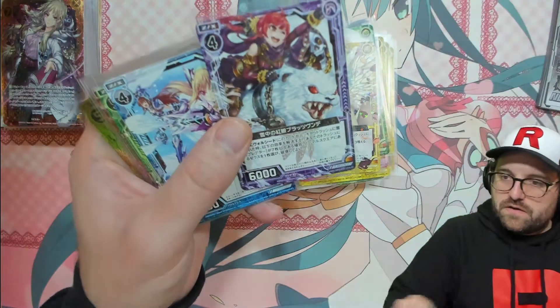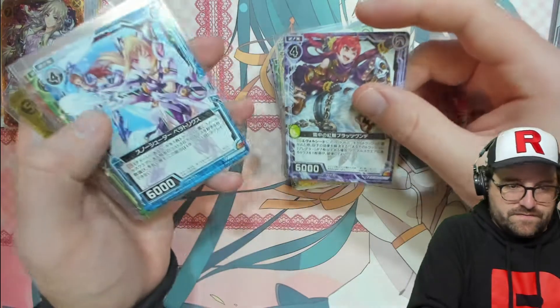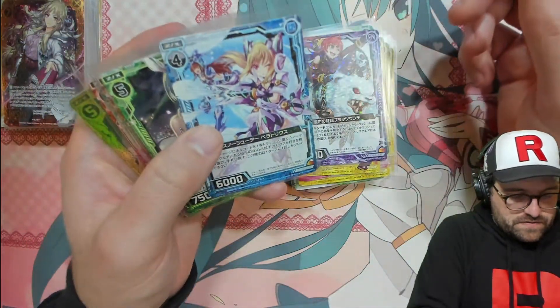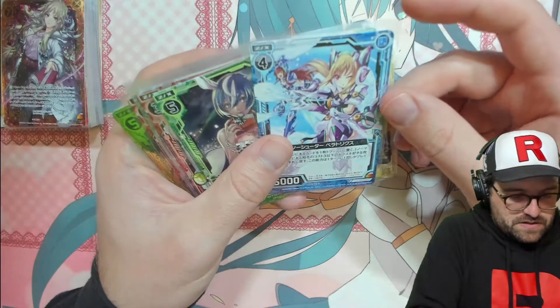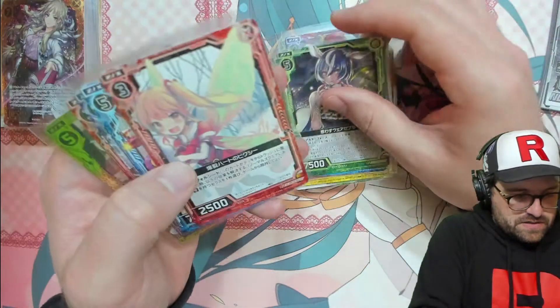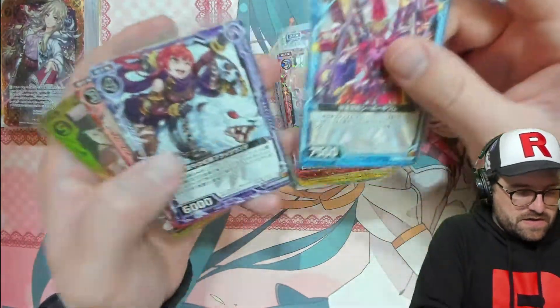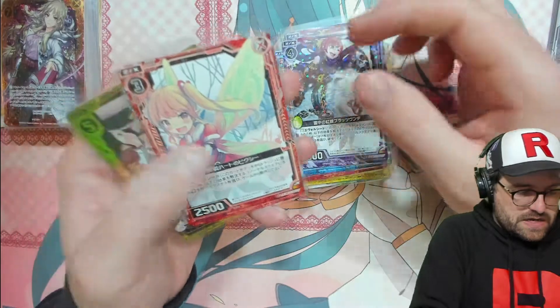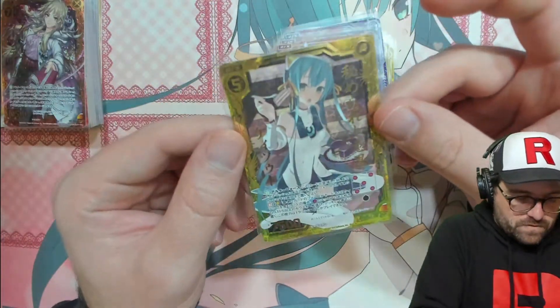Number 14 Crimson Eyes in the Snow, Platzwind — very cool. I don't know if that's supposed to be like an evil otter or something. Number 1 is Pixie of the Exploding Hand, and then we got the K2. Yeah, we did it!